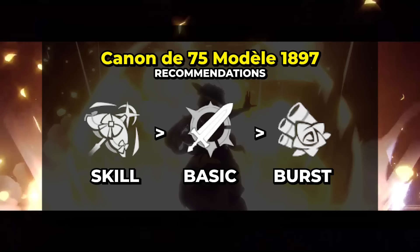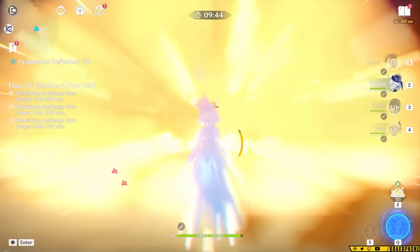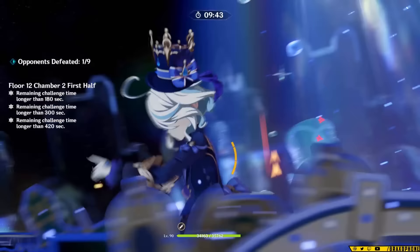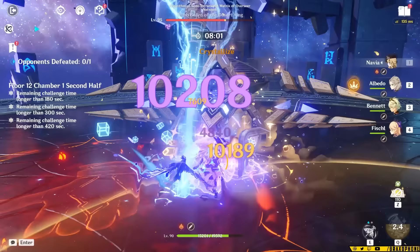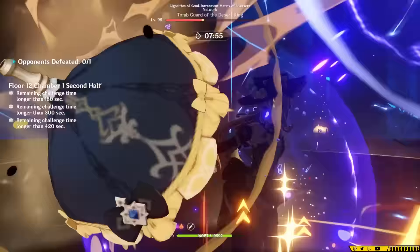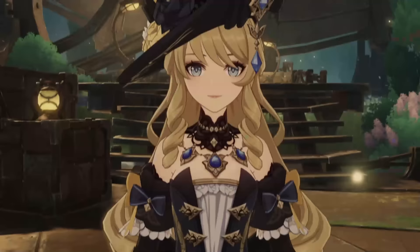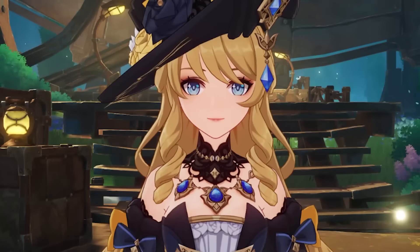Ultimately, Navia feels like a boss killer, and that's honestly super fun, especially since so many floors of Spiral Abyss now are just bosses. I have not had this much fun with a character in a while. I love her quick-swap short-field-time playstyle because it's super easy to adapt and punch out a ton of damage really quickly. Let's talk about artifacts.